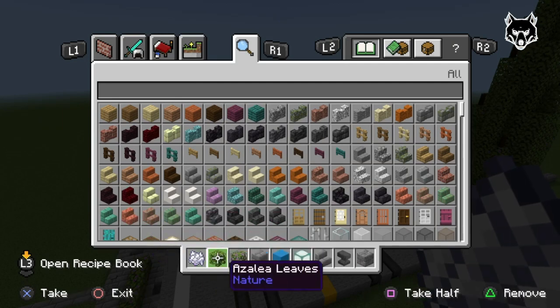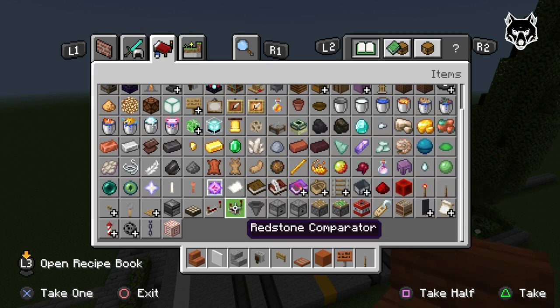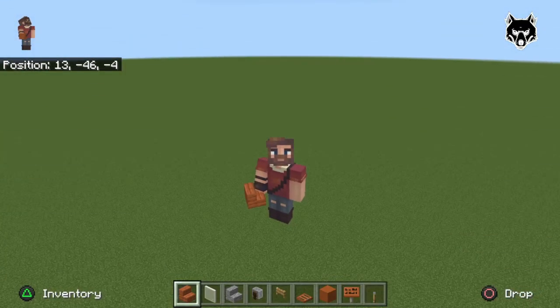First, let's clear out our inventory. We have our resources — it's a bit of a random selection, but I'll stick to the common theme of orange and gray. What we need is: acacia wood stairs, white stained glass panes, andesite stairs, grindstones — a fun one I don't usually build with — oak fence gates, acacia trapdoors, orange terracotta, acacia signs, and a lever. Are you a 'lever' or 'lever' person? Let me know in the comments!